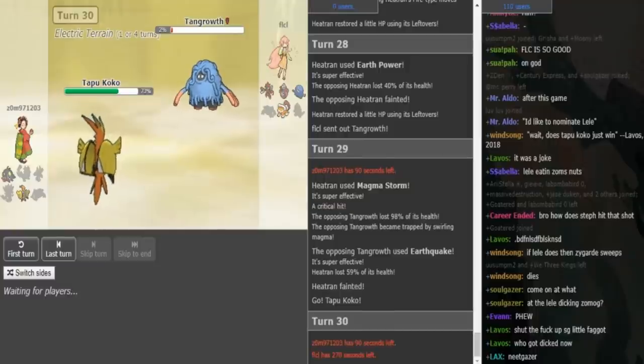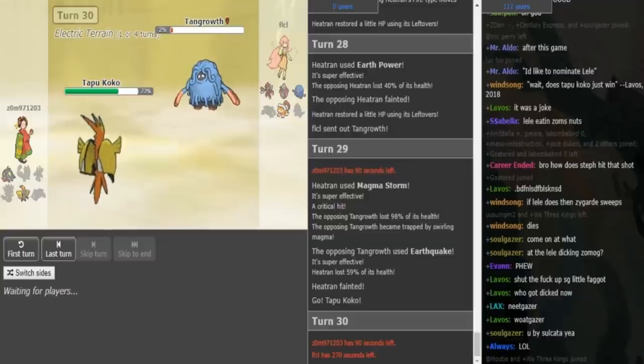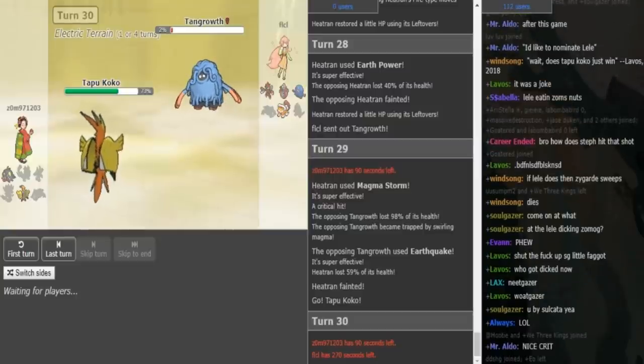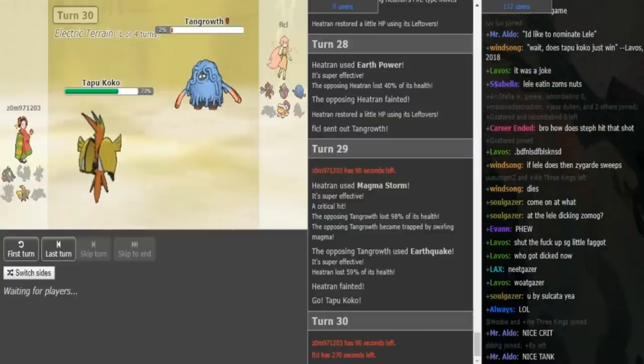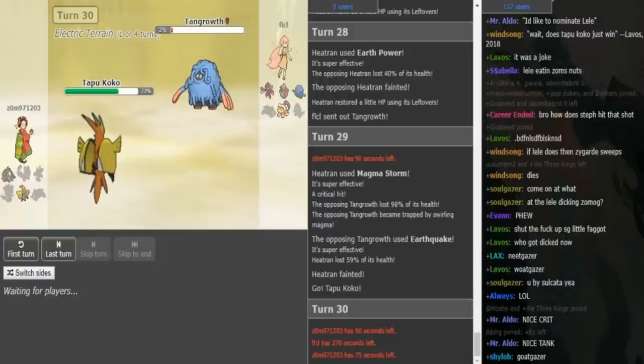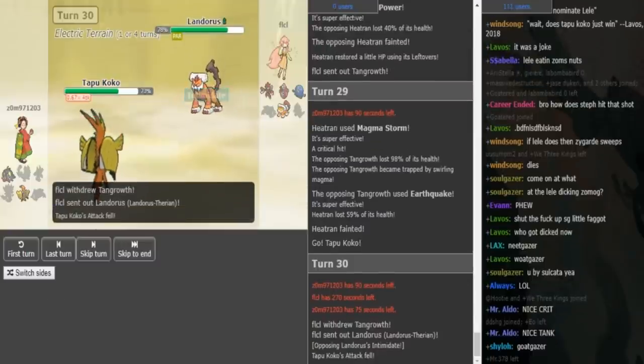FLCL should have just gone to Lele because his Lele was still at 94% or something like that, and would have been able to live Magma Storm with ease. Psychic does like 47 or something to Tran, so it either kills or 2-hit KOs the Tran, and Lele lives any hit — Lele might have even lived the Magma crit. Now he obviously has to switch out here to get Regenerator into either Landress or Lele. Lando is the correct play.